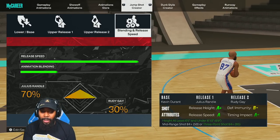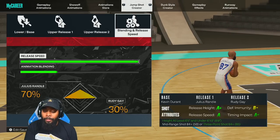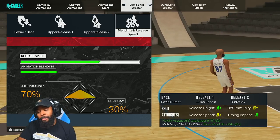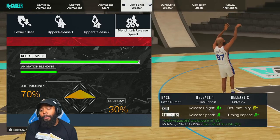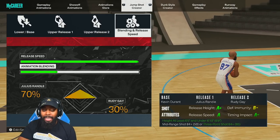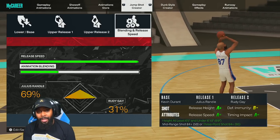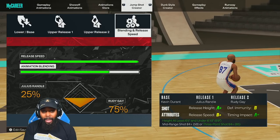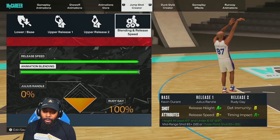For release speed, max it all the way out. This helps with release speed and timing impact. With timing impact going from A to A-minus, that's totally fine because we'll take that A release speed any day. If timing impact goes down from A-minus but release speed goes from B-plus to A — skipping A-minus — you're not losing much from timing impact but gaining so much more in release speed. For blending, the reason it's 70/30 is because it changes defensive immunity. As soon as I changed it from 70 to 69 on Julius Randle, release speed went down. If you drag it all the way to Rudy Gay, it loses more release speed — so you want more Julius Randle, not more Rudy Gay.